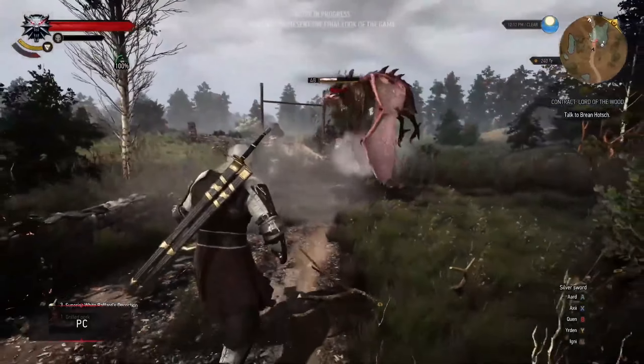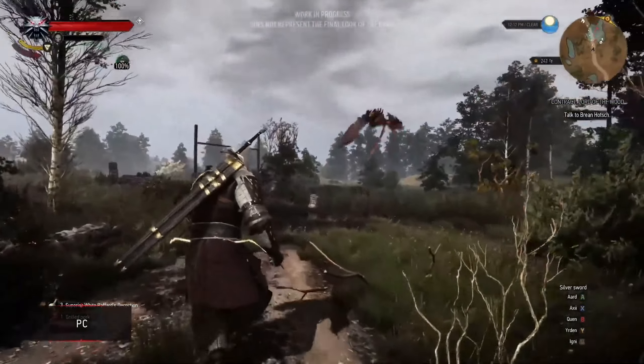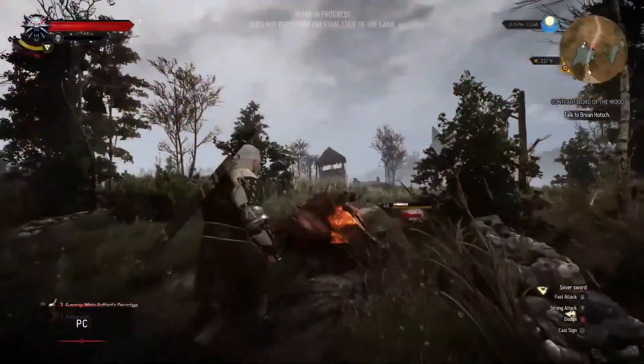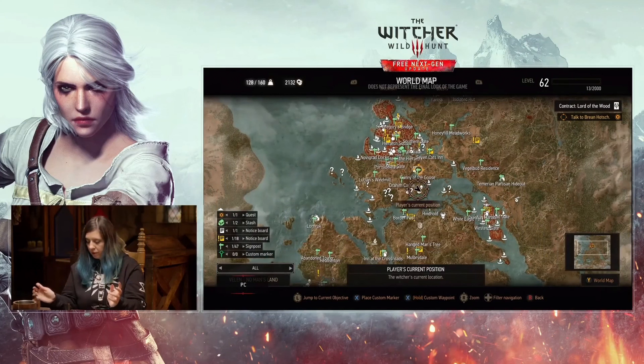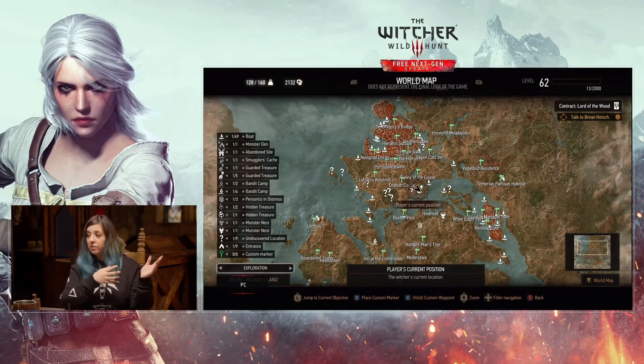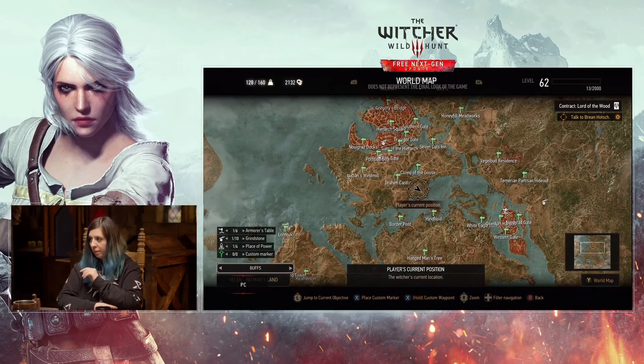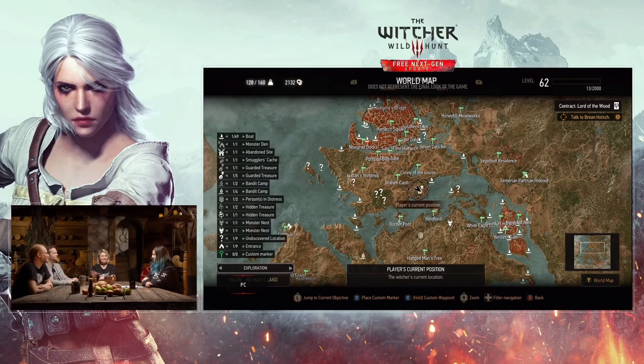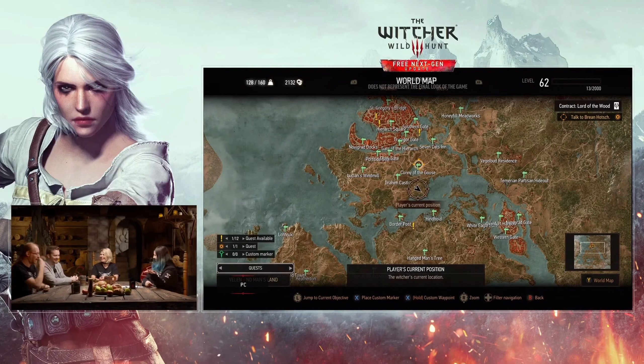Of course, this is expected — much faster loading times on the PlayStation 5 when loading into your game or if you want to fast travel. The map now has filters letting you disable or enable certain icons. I'm not too sure if this was already available — it's been a very long time since I played Witcher 3. I thought this filter was already there, but it's always nice to have.